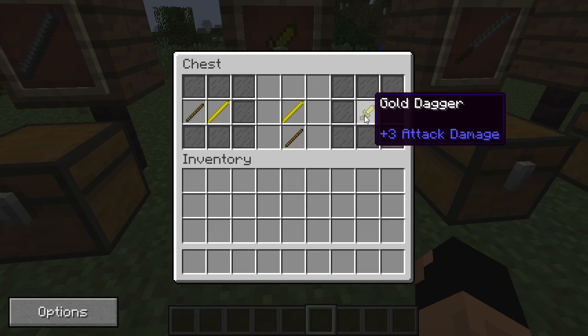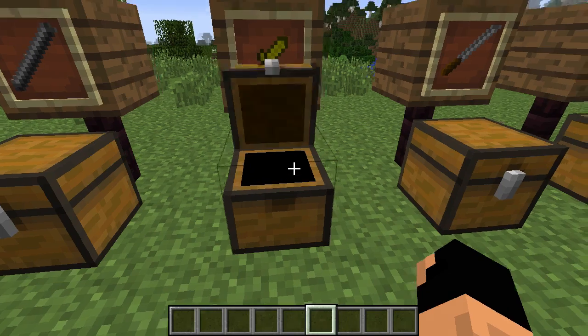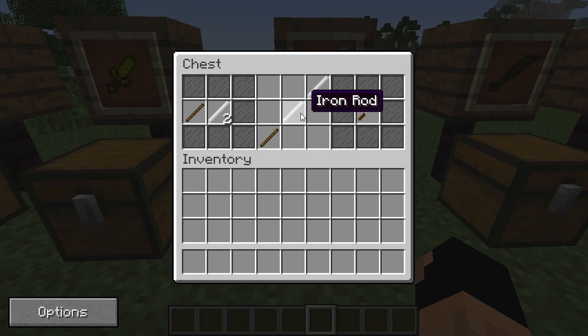The first weapon is called a dagger. It's a simple one — just one gold rod above a stick, very easy. The next one is called a katana. It is two rods and then a stick.